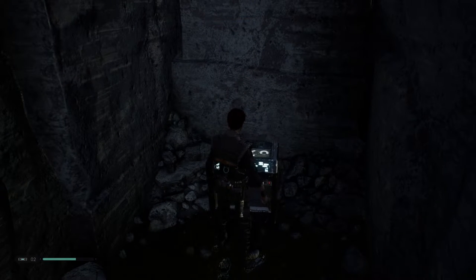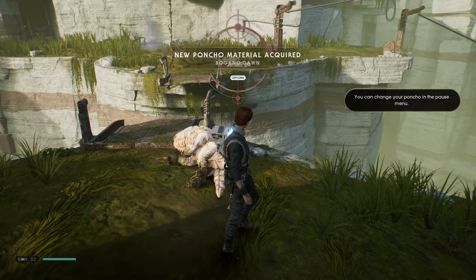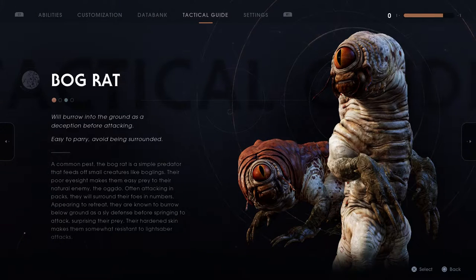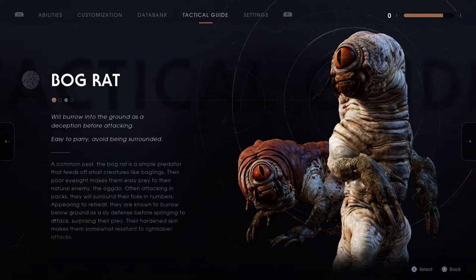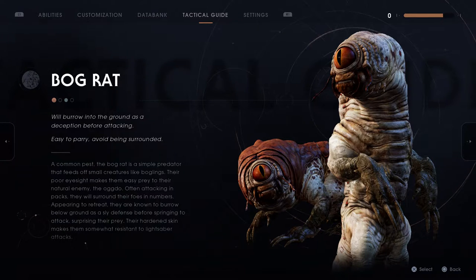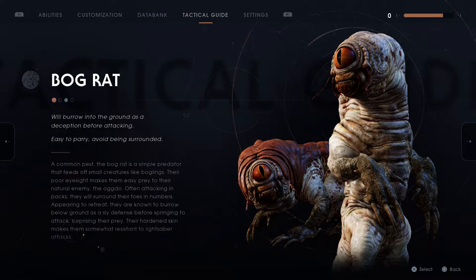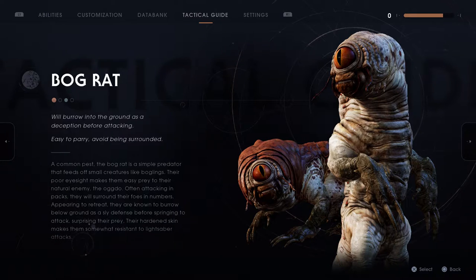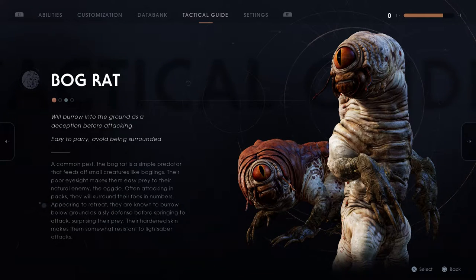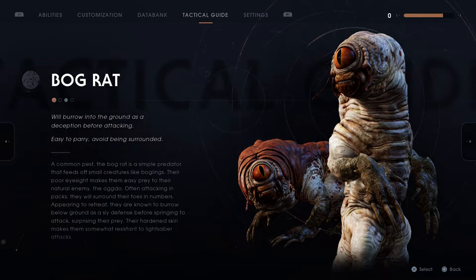Where are you going? What's that, BD-1? Bograt — it'll burrow into the ground as a deception before attacking. Easy to parry. Avoid being surrounded. A common pest, the Bograt is a simple predator that feeds off small creatures like Boglings. Their poor eyesight makes them easy prey to their natural enemy, the Ogdo. Often attacking in packs, they will surround their foes. Appearing to retreat, they are known to burrow below ground as a sly defense before springing to attack. The hardened skin makes them somewhat resistant to lightsaber attacks.